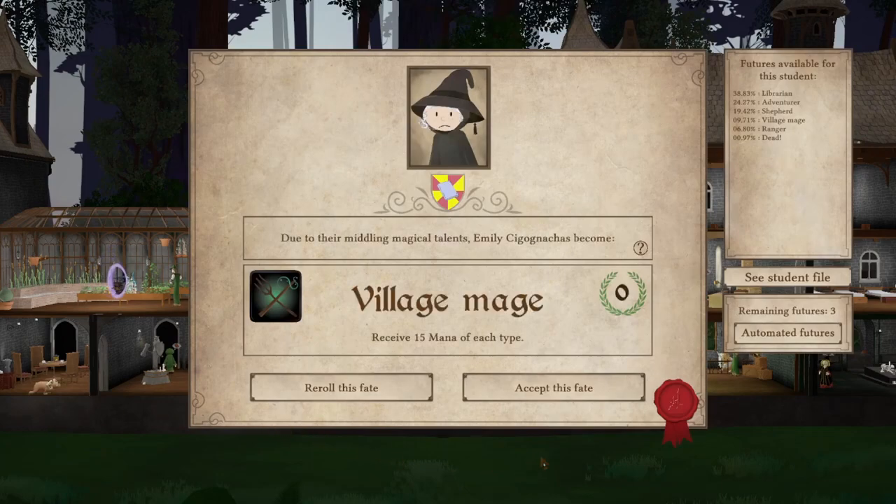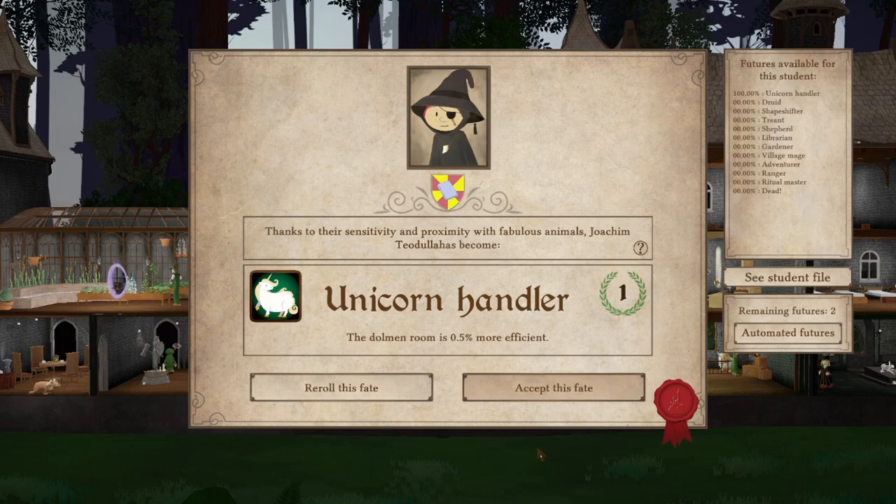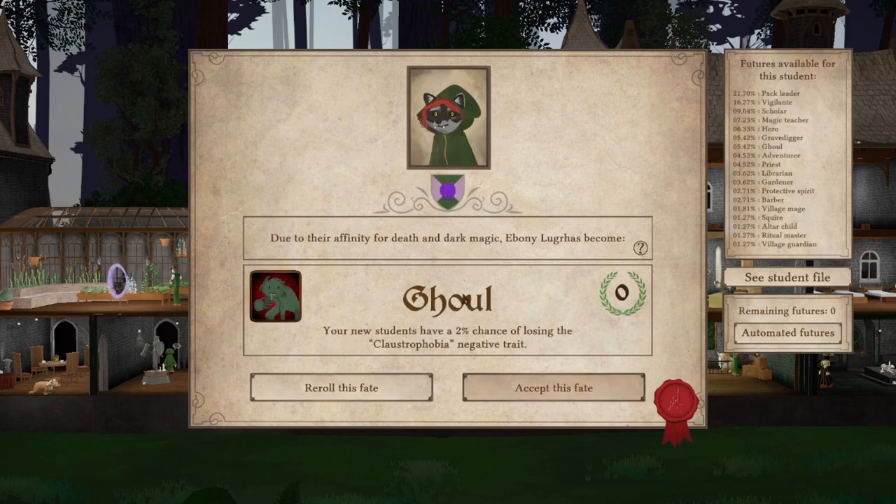We got some more graduates. Village mage — you know what, there are some much better futures there, so let's reroll. Adventure, 200 gold — I like that. Another unicorn handler — perfect. Effective spirit is good, and the earlier you can get these the better.